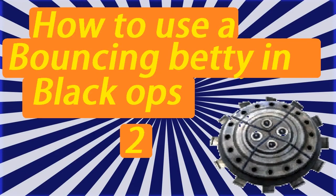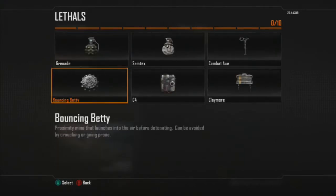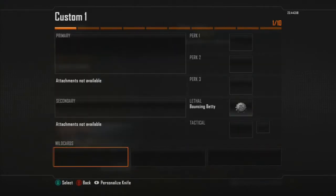People are requesting this one a lot and I'm going to show you how to actually place a Bouncing Betty on the ground. First of all, you need a blank class and then you're going to go down to your lethal and then get a Bouncing Betty.